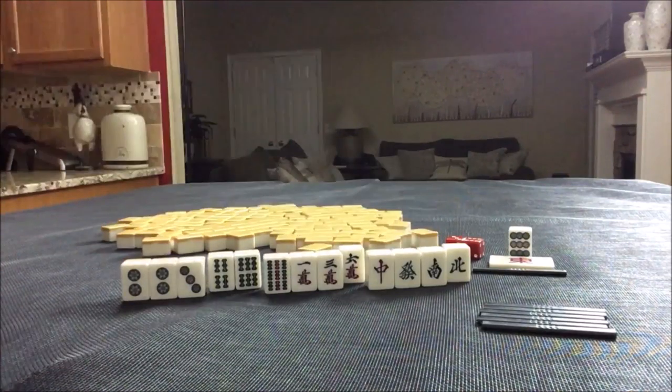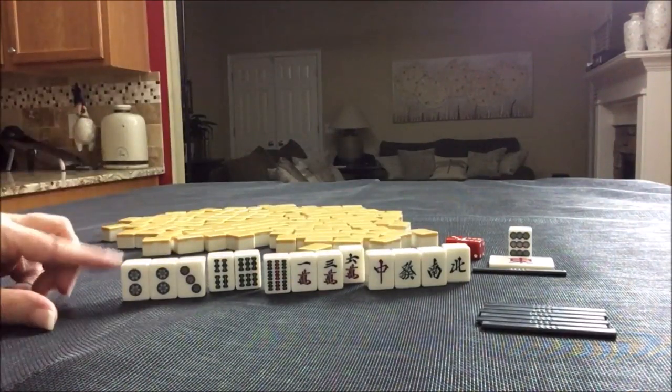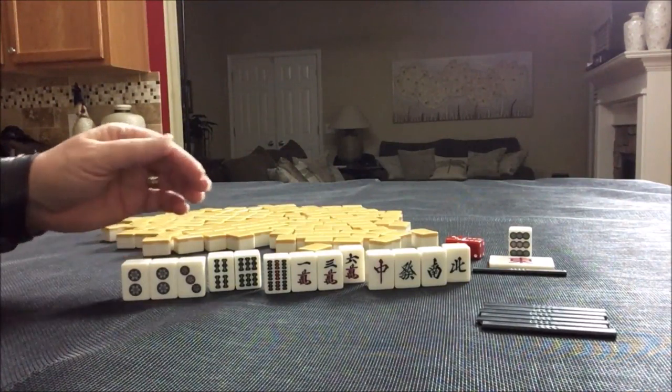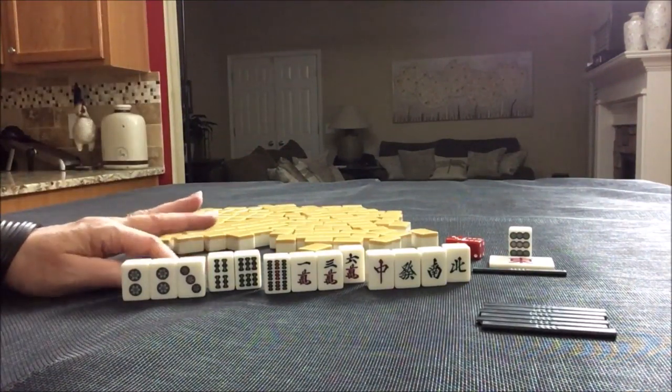Chanta, pure double Chi, Yakuhai, Seat Wind — all Yakuhai. These are all valued honors if we can pair up and Pon. This could be a good scoring hand if we draw well, but we've got isolated tiles to start and single honors, so this will not be easy. I think I would try for Chanta and Yakuhai, and maybe Dora.